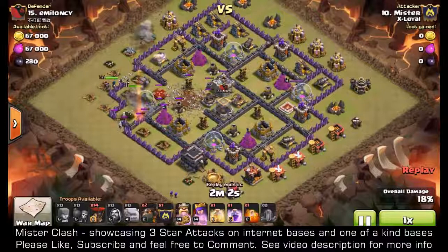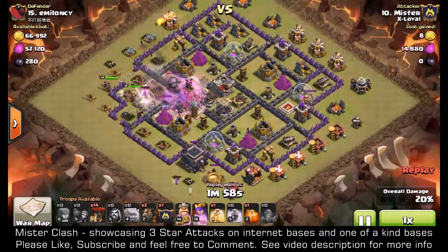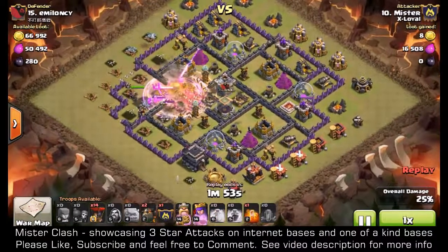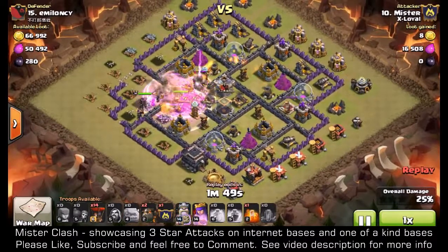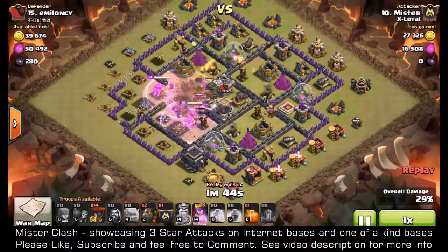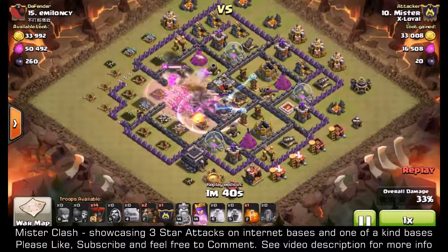The earthquake opens up that entire compartment. Golems funnel in with the King and Queen behind — drop the rage spell, King goes in, wizards go in, and down with the heal spell. The Archer Queen is right in there now. One air defense down, and second air defense down — that's it.